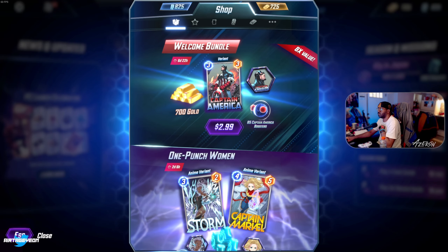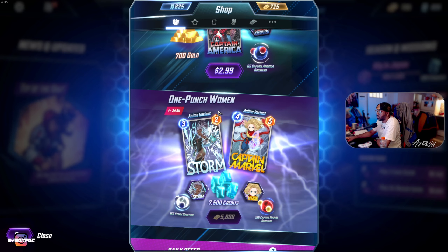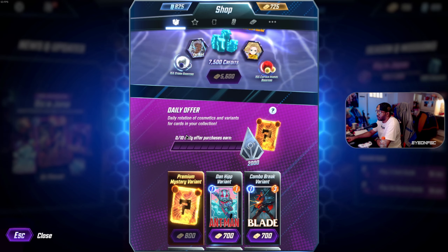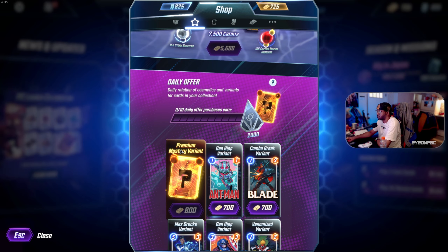What's in the shop? The welcome bundle — Cap — for three bucks. Captain Marvel, Storm, One Punch Women — a One Punch Man reference. The daily offer: premium mystery variant.